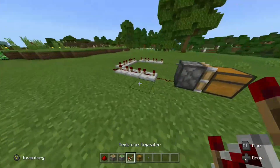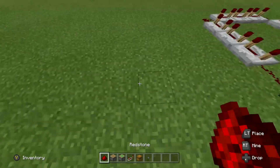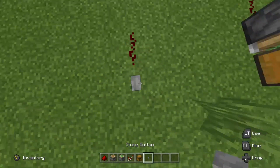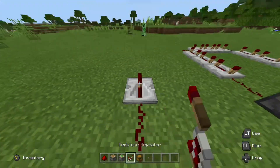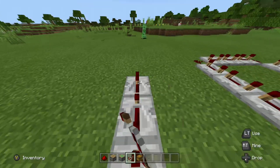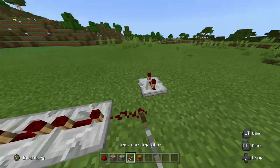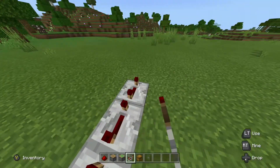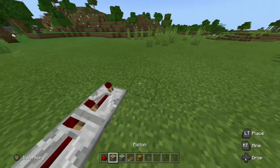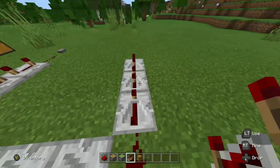I'm going to show you the other way to do it without a sticky piston, and then I'll show you how to do the glitch. Same process — redstone, repeaters all the way back, repeaters all the way back, repeaters all the way back. Another redstone, and then three all the way back. Again, three all the way back.